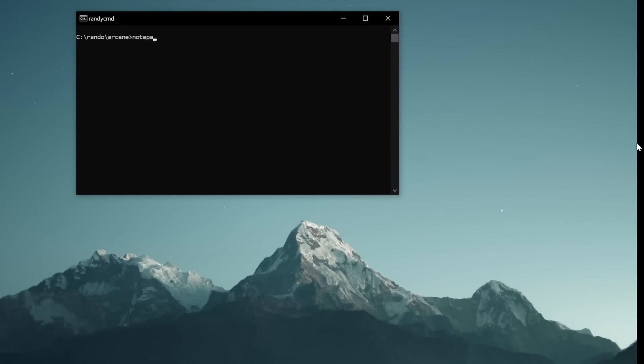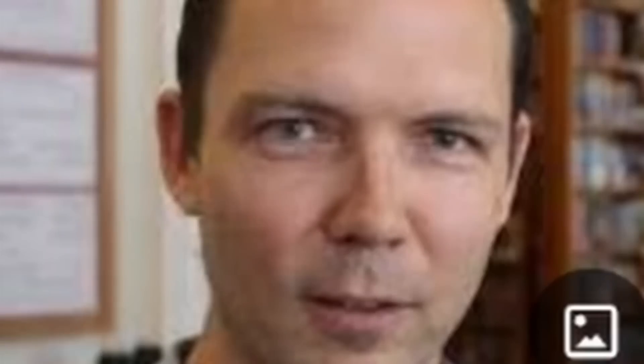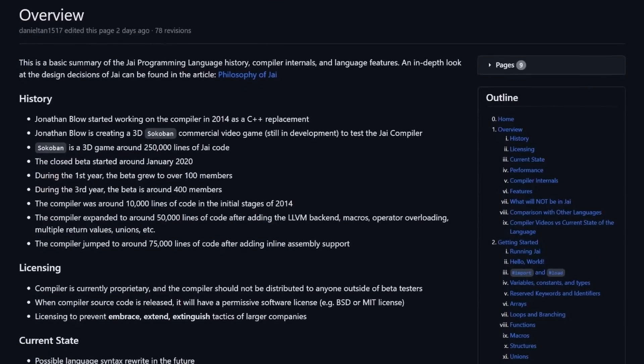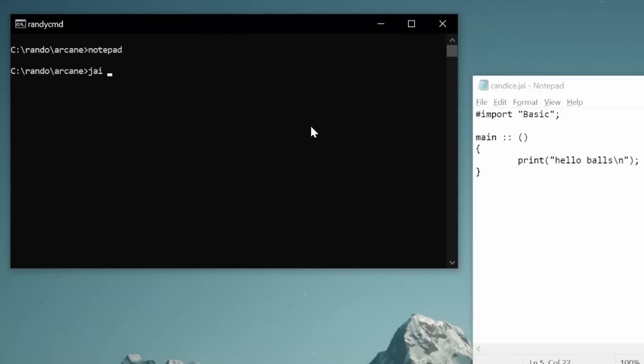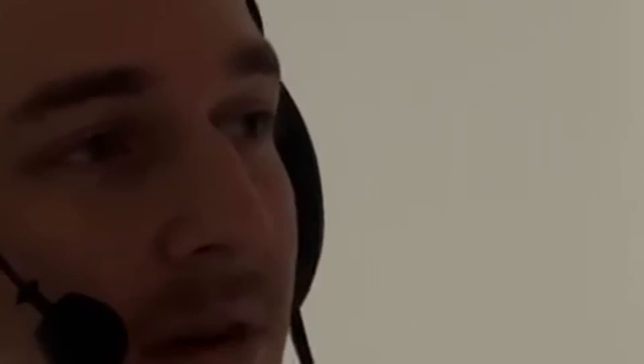Step number one: boot open text editor of choice. Step two: give JBLOW some sloppy toppy and get added to the closed beta of his new programming language. Step three: spin up a cheeky little hello world program. Step four: profit.